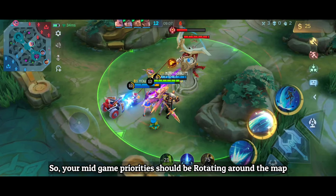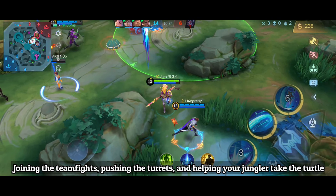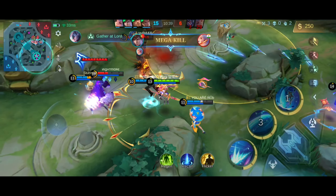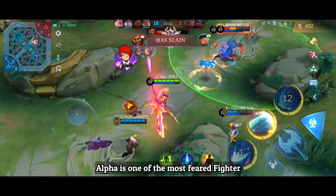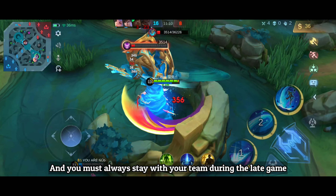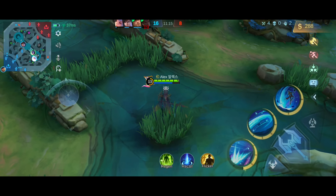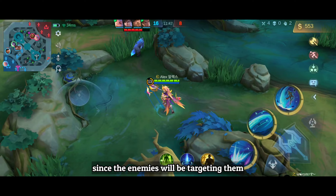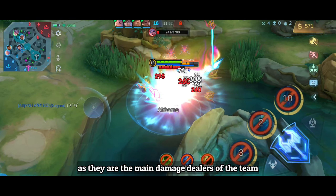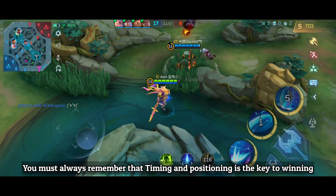Your mid-game priorities should be rotating around the map, joining teamfights, pushing turrets, and helping your jungler take the turtle. During the late game, Alpha is one of the most feared fighters, as you can pretty much melt almost anyone. Always stay with your team and support your mage and marksman, since enemies will be targeting them. Remember that timing and positioning are the key to winning in the late game.